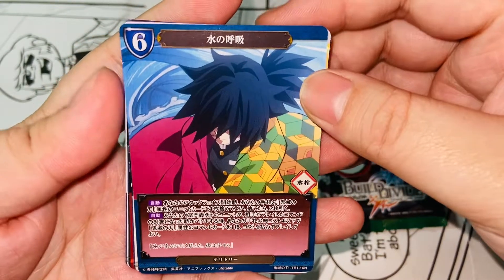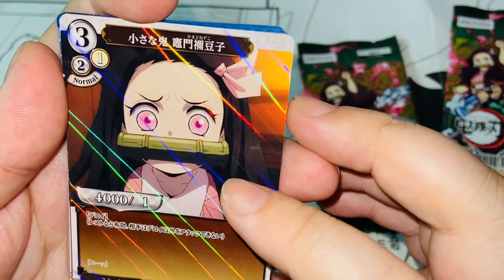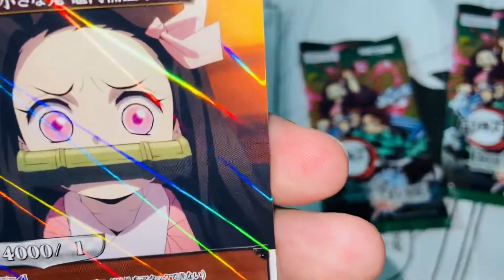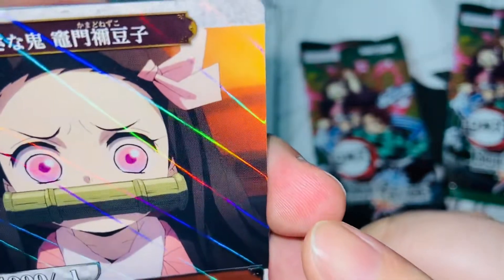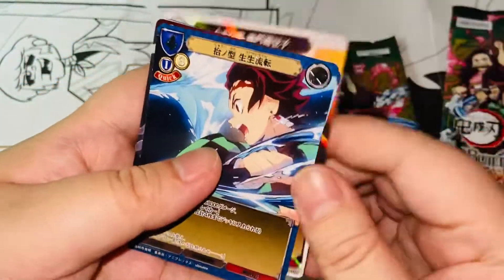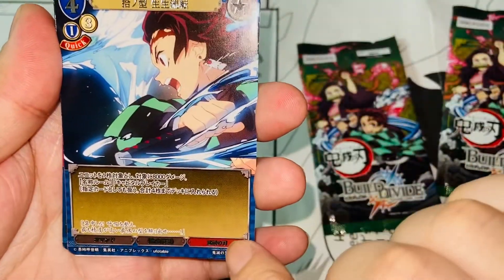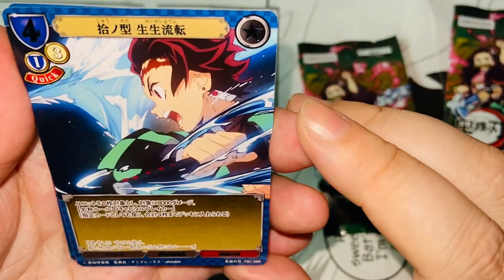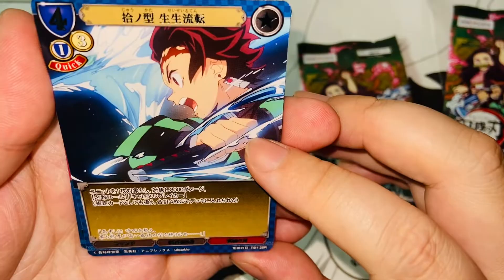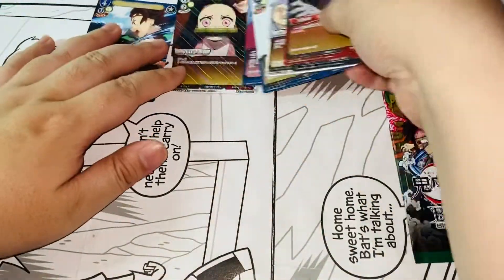We got a shining card here — it's Chisana Kamado Nezuko. We have Nezuko! I don't know how rare it is but it's a shining card, very nice texture. And the next one we have — maybe a reverse holo — we see shining effects on the letters and edges but not on the character art itself. This is Juno-no-kata, water breathing technique number ten. That's all seven cards from the first pack — no repeats, and we got one holo.